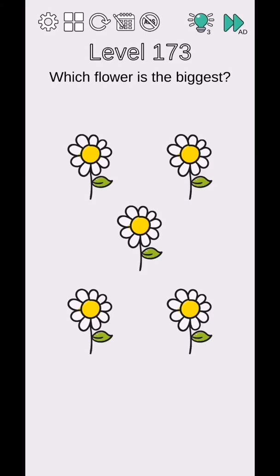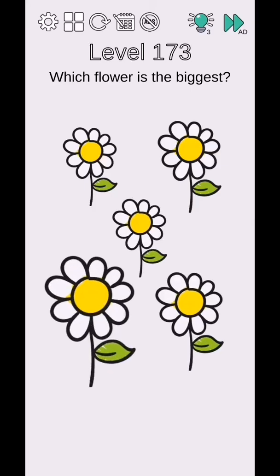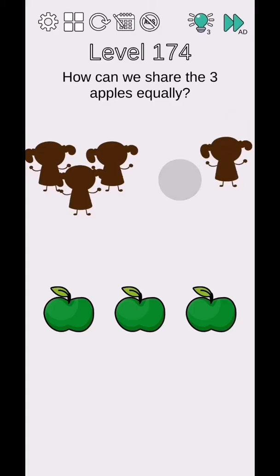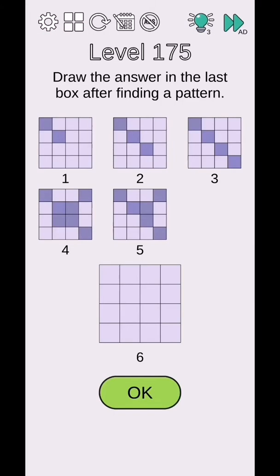Level 173 - which flower is the biggest? Use two fingers to size up the flowers and tap to complete. Level 174 - how can we share the apples equally? Move the girls out of the screen - three apples for three girls. Level 175 - draw the answer in the last box after finding a pattern.